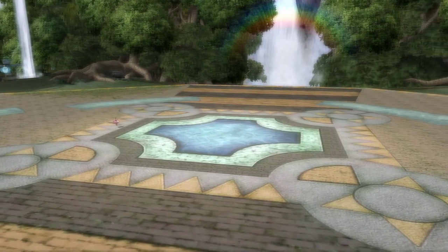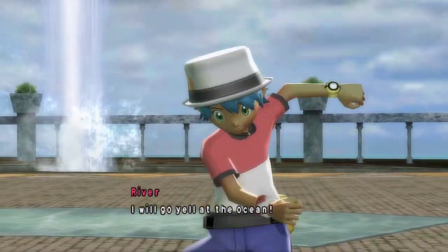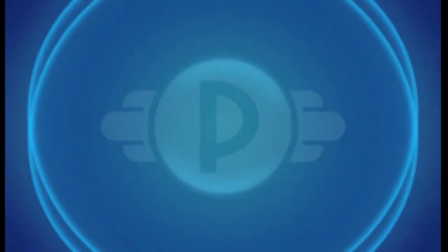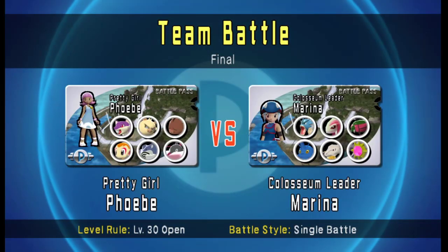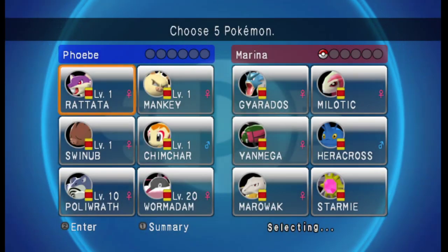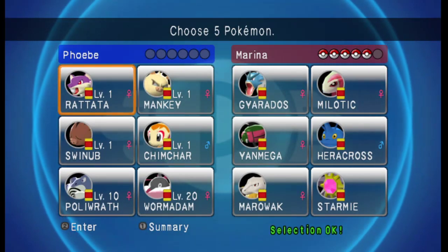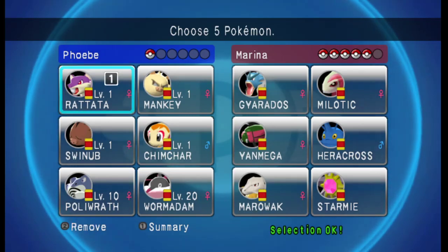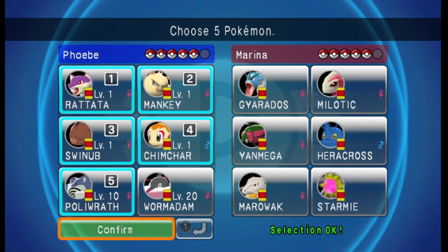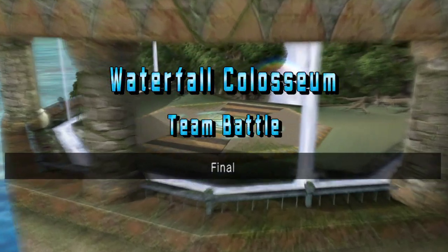Everyone will get at least one more appearance. Two Pokémon are still at 4 out of 4. It's Marina already — did I miscalculate? I must have at some point. Not everyone will get another appearance because we're not going to see Wormadam anymore. Now, Marina always has at least one Water type, always at least one Ground type, and I think always at least one Bug. The Water is always in the bottom right slot, and at least a Ground in the bottom left — I think that's sort of her thing.